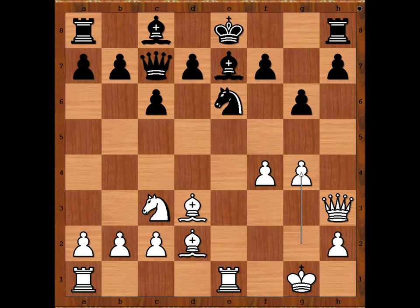G6. G4 — all out attack. However, F5 would be very strong too. We have G4. Not concerned for his King's safety. Black castles kingside.